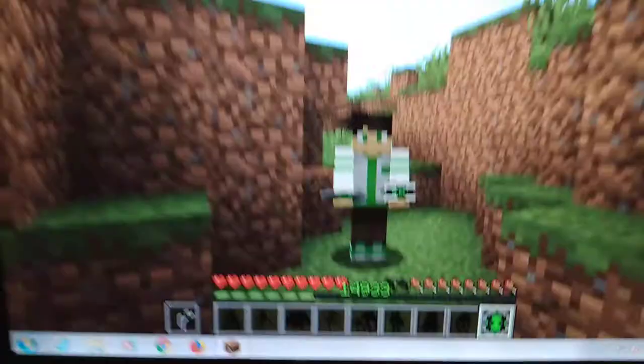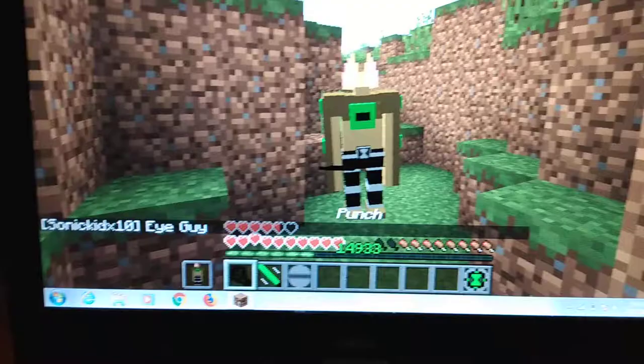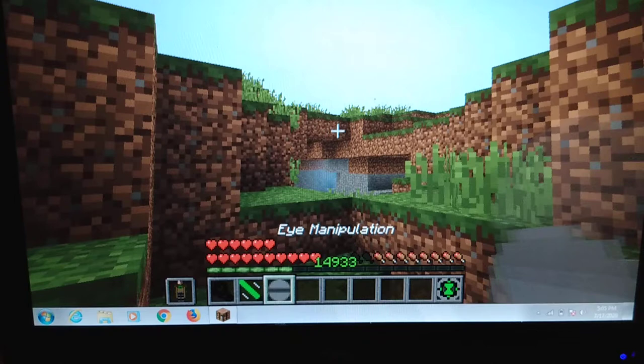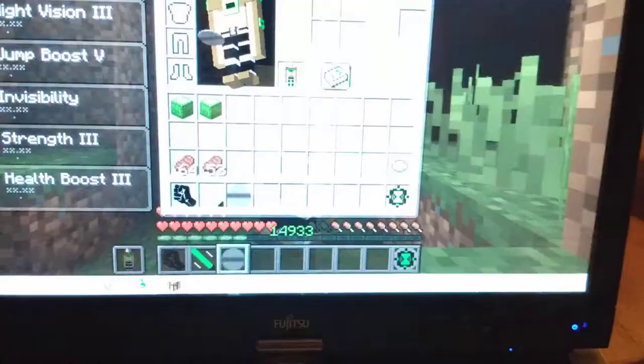Next one is Eye Guy. We have one more slide after this. This guy can punch people and shoot lasers — this is his laser. Then he has Eye Multiplier where he will start blinking, his eyes will blink and he can't see for a little bit — it lasts about two or three seconds.